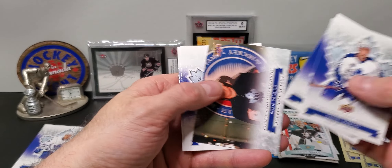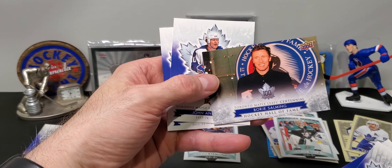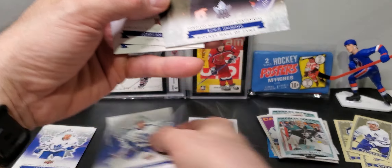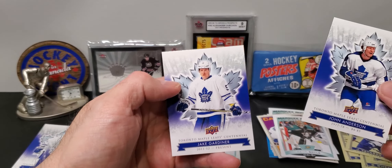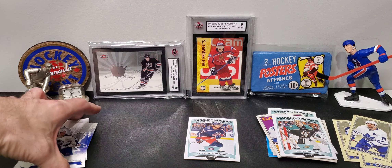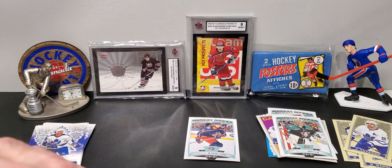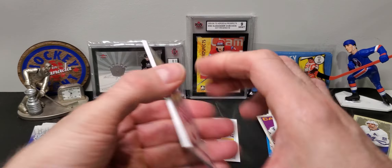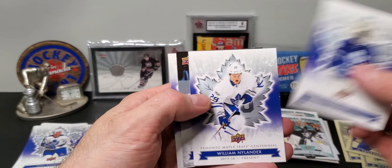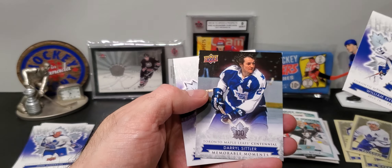All right, next pack. Can we get a Makar? A retro Makar would be awesome. Comes a rookie and I think another one of those mini cards — it's Blake Wheeler again and Levor Hayek, this is a rookie card. Funny, what are the odds?